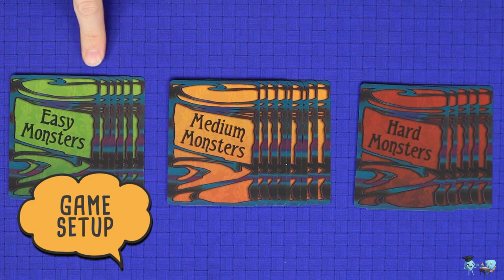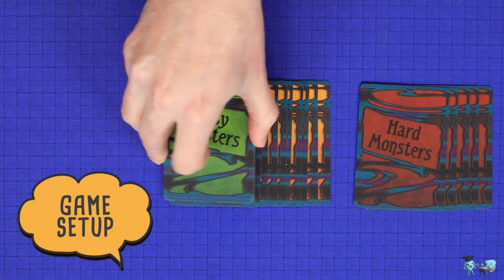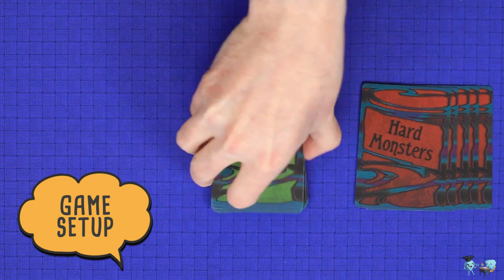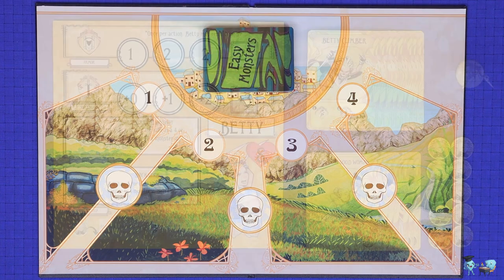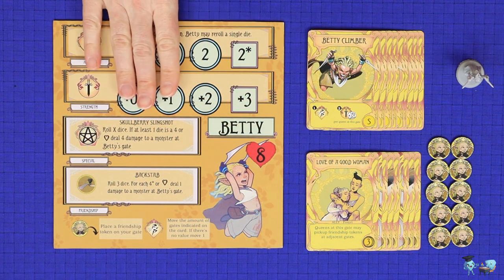To set up, separately shuffle and layer a monster deck of six easy monsters, nine medium monsters, and five hard monsters. Place this onto the monster deck space of the Palisade board.